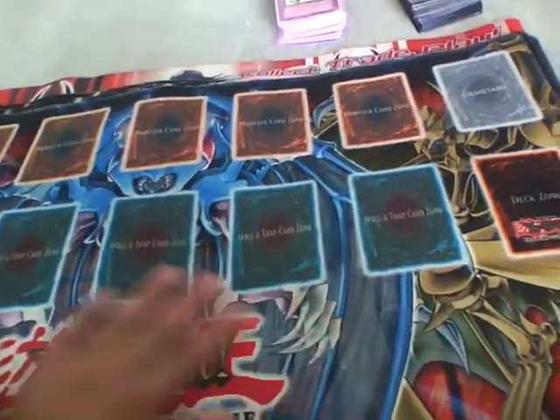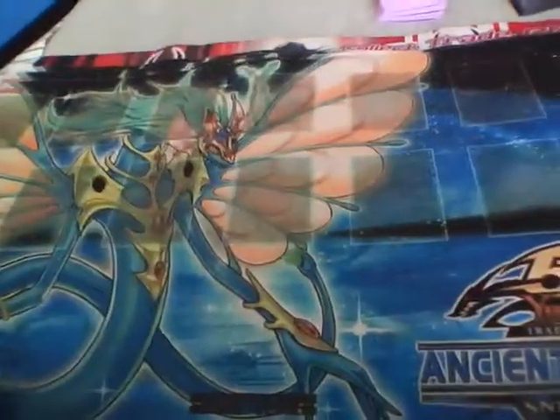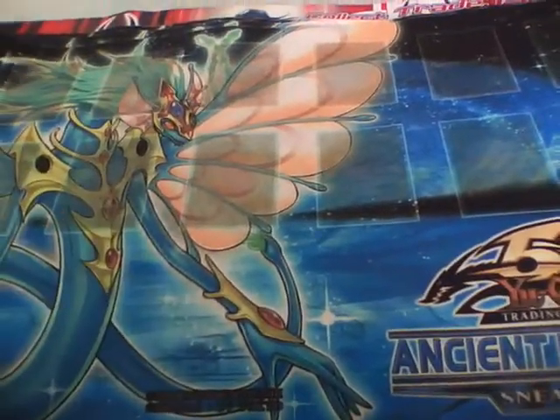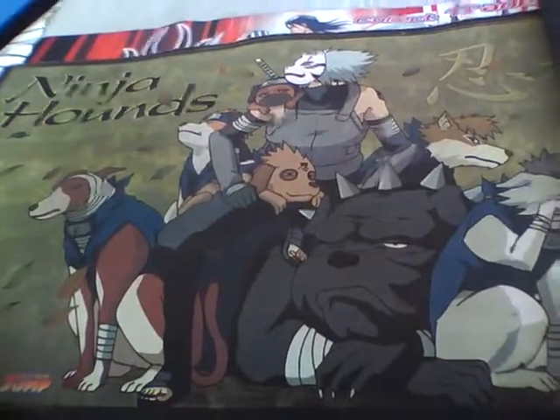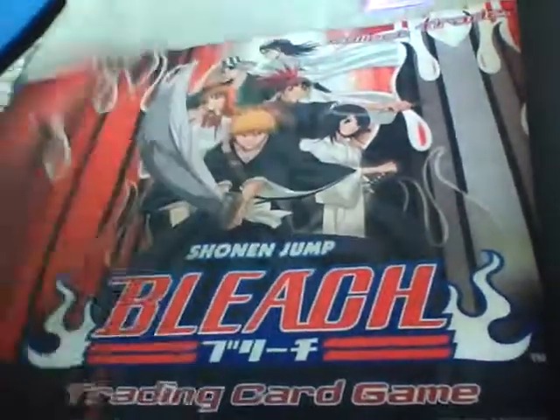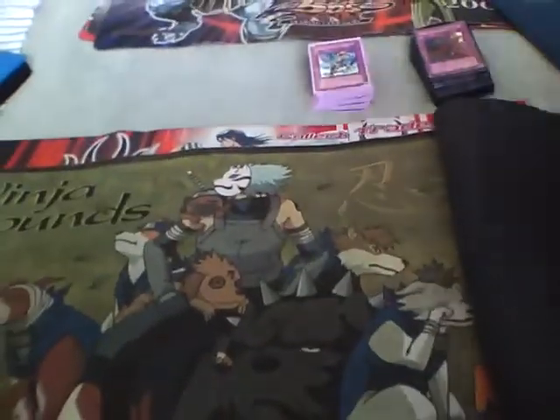Now I'm showing you the mats. You can make trades for mats but I need to gain something out of it — like a $20 or $30 profit. I have: the Ancient Fairy mat — kind of faded but still pretty good, I have three of those — the DD mat, Ninja Hounds mat, Bleach Sun and Jump mat. I might sell the Secret Beast mat too. Just hit me up and tell me which mat you want — I'll put prices down in the description.